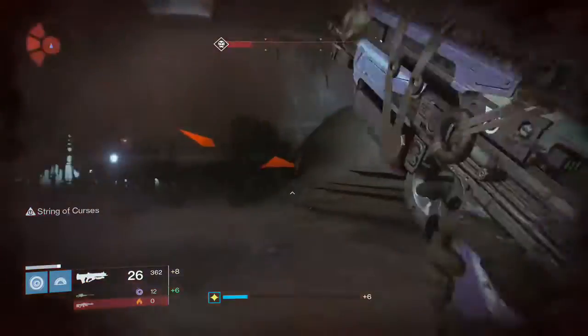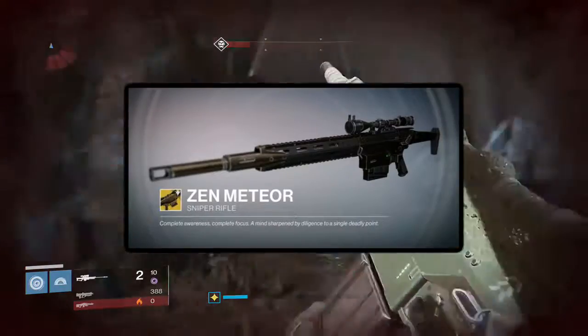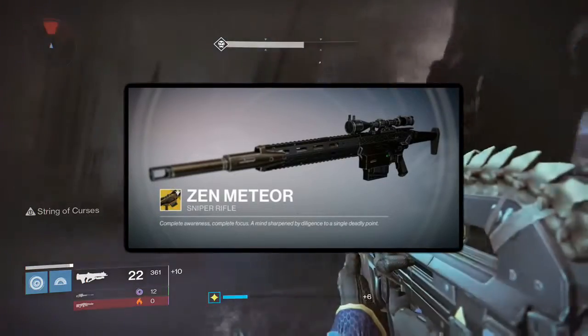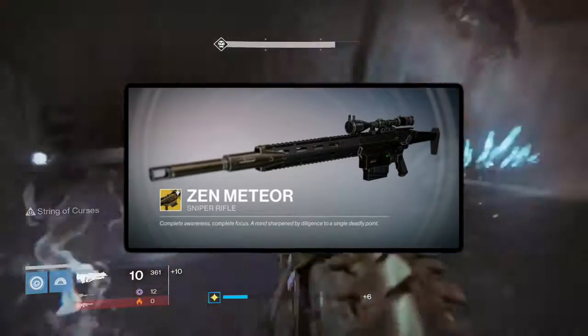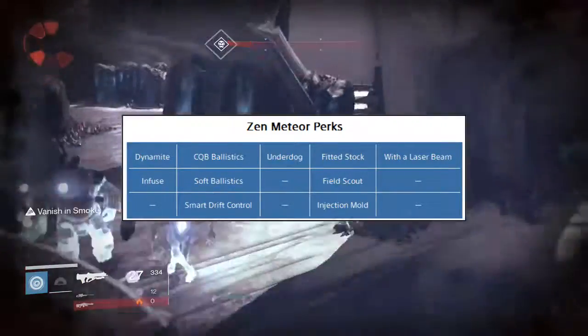PlayStation users will be getting the new exotic sniper rifle, the Zen Meteor. Its description reads: "Complete awareness and complete focus, a mind sharpened by diligence to a single deadly point." It features the perks that can be seen on screen, as well as its two exotic perks, which are called Dynamite and With a Laser Beam.